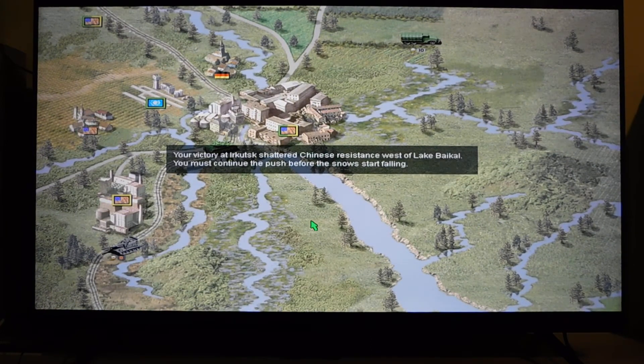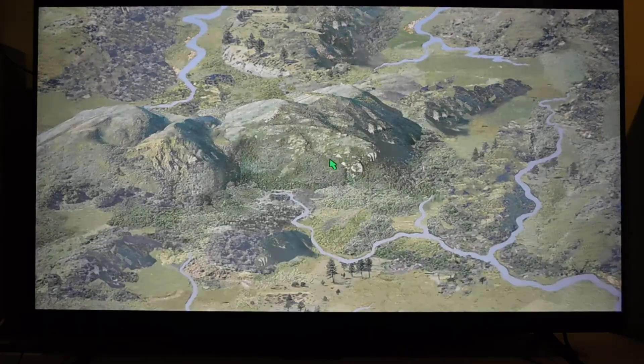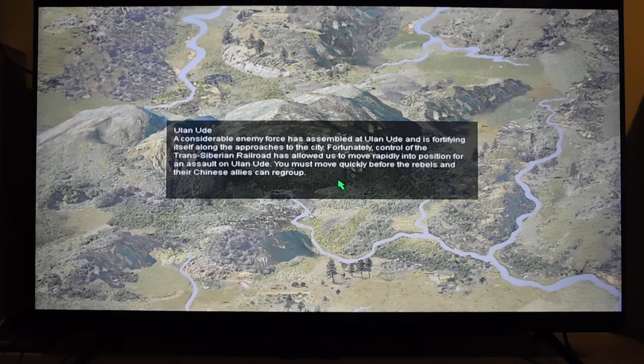Victory at Irkutsk — shattered Chinese resistance west of Lake Baikal. We must continue to push before the snow starts falling. Next mission: Ulan Ude. I can confirm by now that there are no different maps on the railroad — I'm playing existing maps, which is not that interesting. I'll be back with the next video.